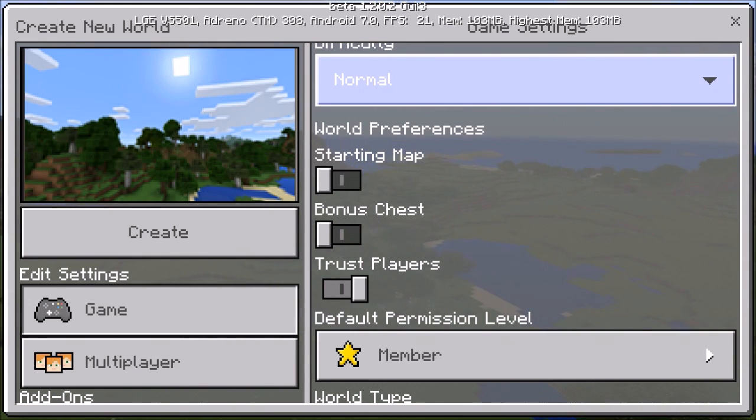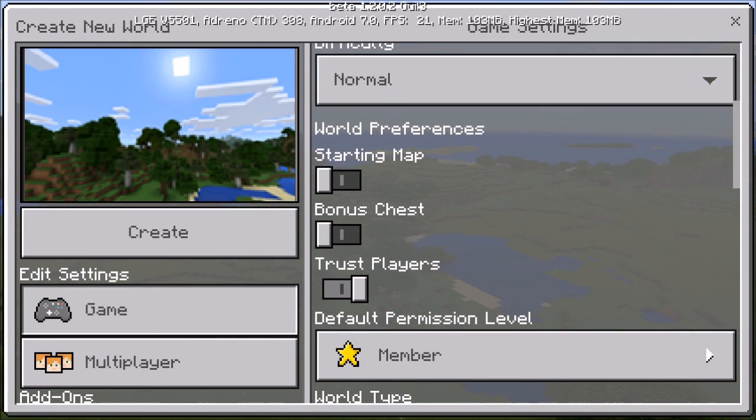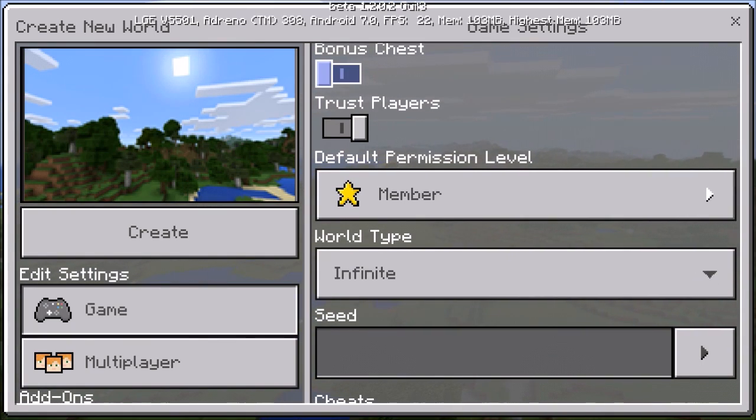Under world preferences: starting map lets you begin with a map already in hand instead of crafting one in-game. Bonus chest is there - like on console or PC, you start with a chest containing food, wooden tools, maybe a stone tool, some seeds and wood. There's also trusted players, which is a moderation tool where you can make someone an operator.